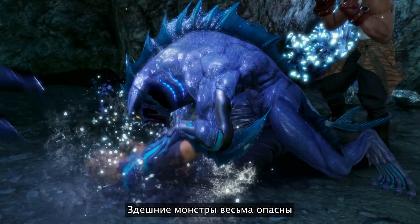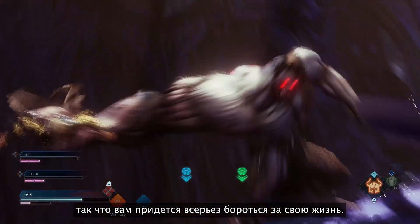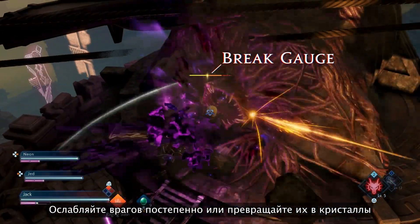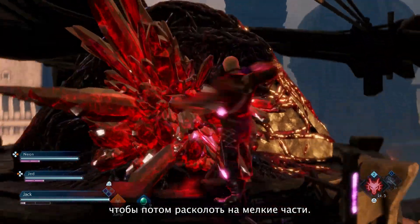The monsters of this world are tough, so you'll need to be on top of your game to get out of this alive. Deplete an enemy's break gauge and use Soul Burst to stop them dead in their tracks, shattering the crystallized enemy into oblivion.